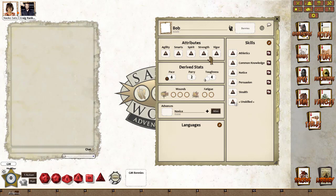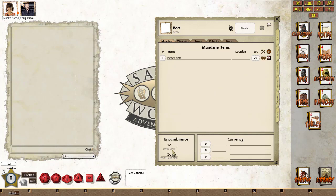I shall start with inventory. Bob has a d4 in all his attributes and all his skills. If we go to his inventory tab, you can see he has a load limit of 20 and is currently carrying a total weight of 20. This is due to the heavy item.